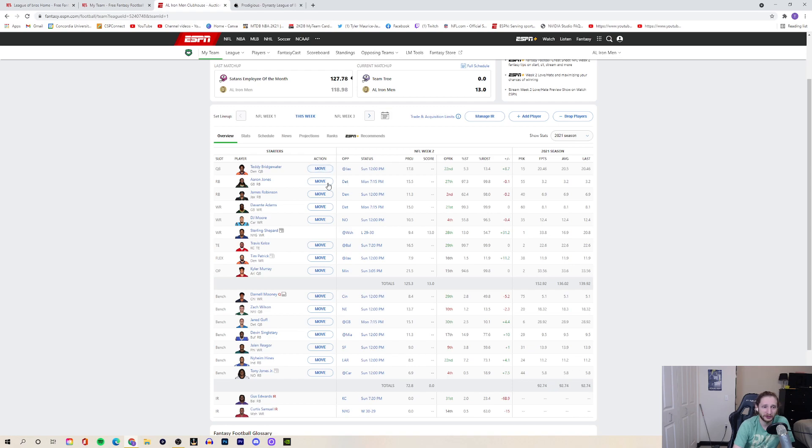Aaron Jones and James Robinson are my running backs. Davante Adams, DJ Moore, and in the flex I have Tim Patrick. I was really deciding between him and Naheem Hines. I like the Jacksonville matchup and Tim Patrick's increased role. I'm stacking with Teddy Bridgewater — not sure if it's good or bad — but it's a great matchup and Tim Patrick has a solid chance of having a good game. Hines against the LA Rams, who have a pretty solid defense, feels less certain.